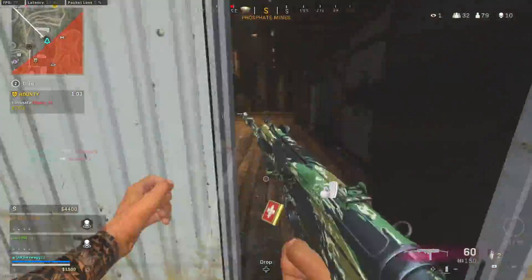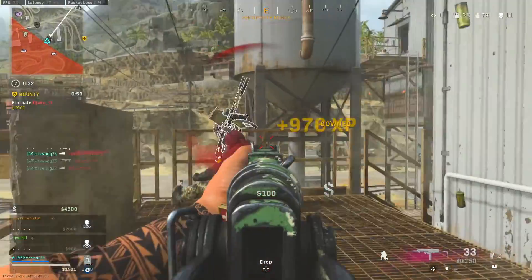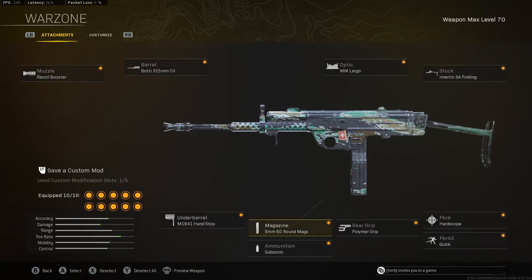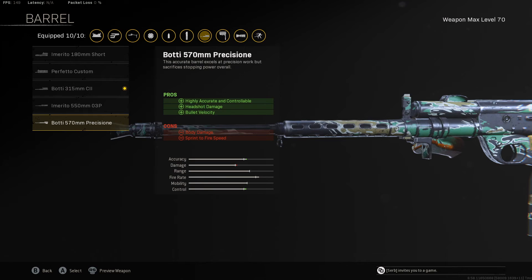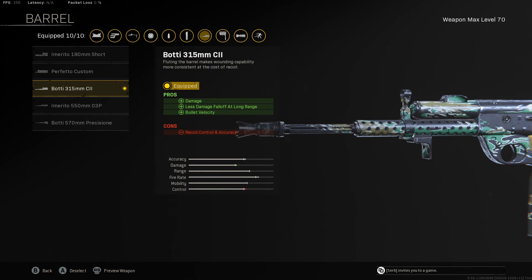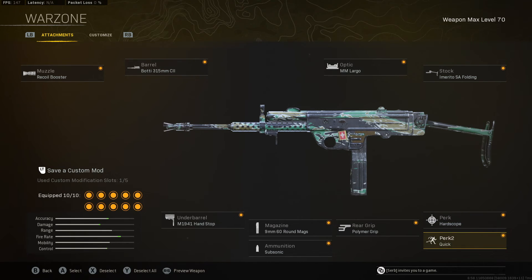Usually when I switch up my class I have to adjust to the weapon, but this one was so nice I was immediately frying with it. For the class setup: we use the Recoil Booster and the 60-round mag — that's how we get the time to kill up. The barrel here doesn't affect TTK; the Precision Barrel would lower it, so we avoid that. Less damage fall off at long range makes TTK better at secondary ranges. Then an optic that's actually an iron sight — it increases ADS speed, which is nice up close. Hard Scope perk, Quick, the Folding stock for movement, and the underbarrel and rear grip to help with accuracy.